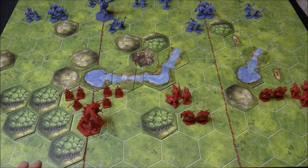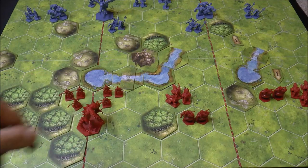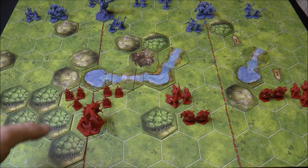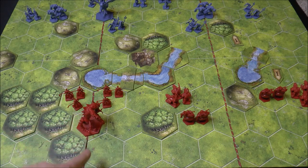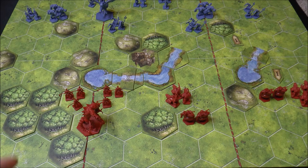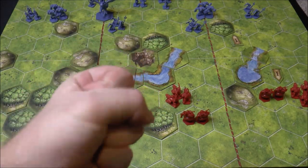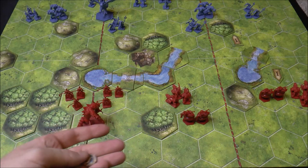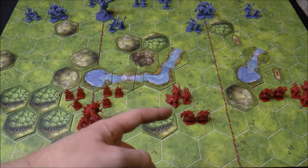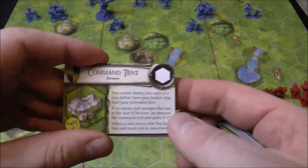If you know the Command and Colors system, you have left, center, and right sections. Even though there are key objectives on the board sometimes, you still want to spread your units out so that if you get a hand of left cards you've got those covered. Units in the middle can also be activated if they're on either side. If you don't want to spend all 50 muster points on units, you can instead take lore tokens to start - the currency for activating special ability cards.